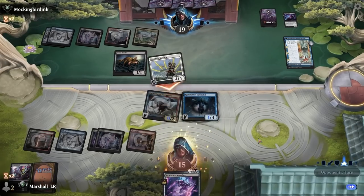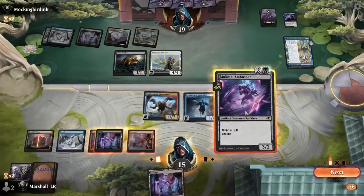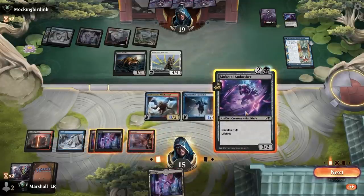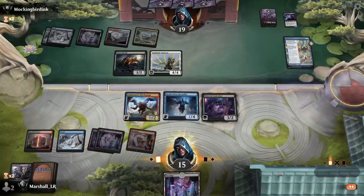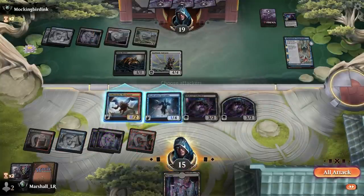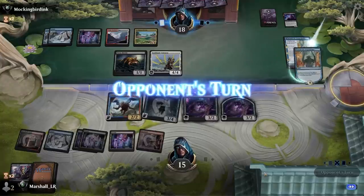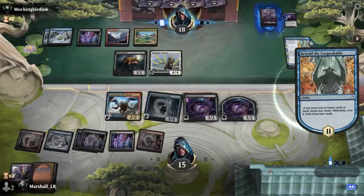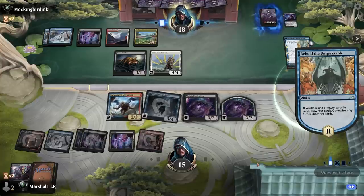No blocks here. I'll make sure I have one blue, and I do — I'll pay that. Get in for one and I'll play my land here. They get to scry and get a couple cards which is really annoying. What's really annoying is that we have a Dragon Spark Reactor in the graveyard.